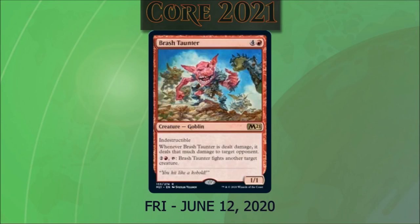Finally, we have Brash Taunter. It costs four and a red. It's a 1/1 goblin with indestructible. Whenever Brash Taunter is dealt damage, it deals that much damage to target opponent. We can pay two and a red to force it to fight another target creature. Brash Taunter is basically a tribal red Stuffy Doll, which is an amazing card with a lot of combos around it. Being able to play this and Stuffy Doll in the same deck will help stabilize the deck. I have a friend working on something like that right now, and I think this card is just going to be a lot of fun.